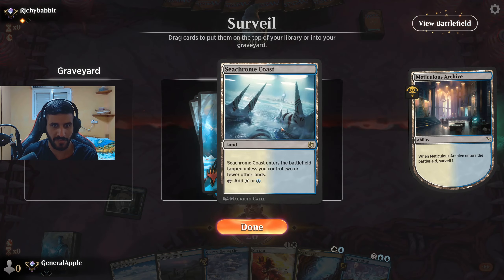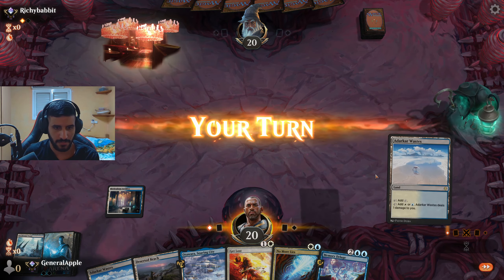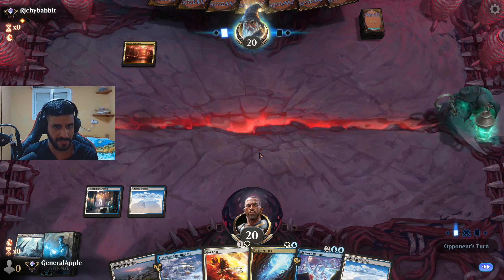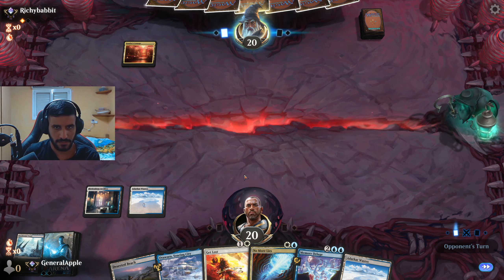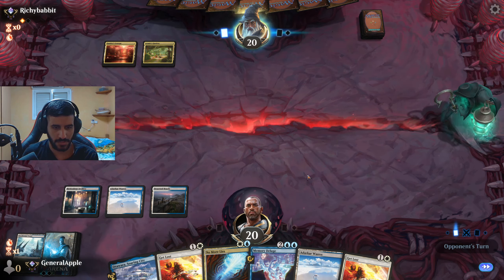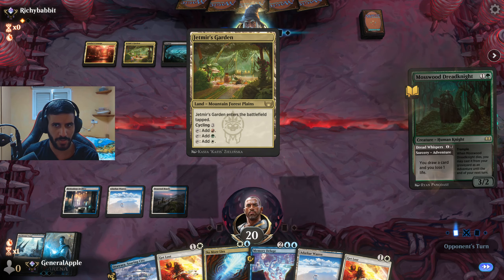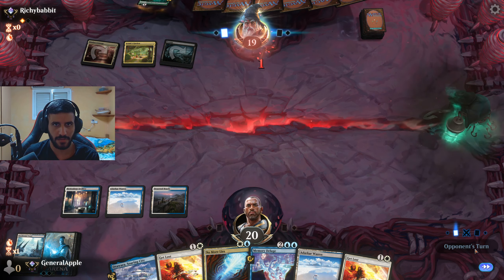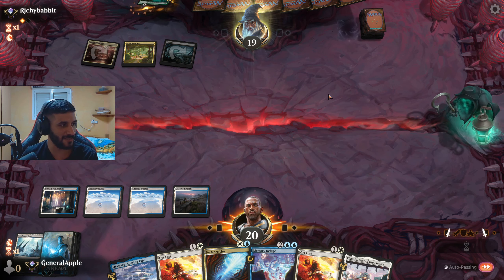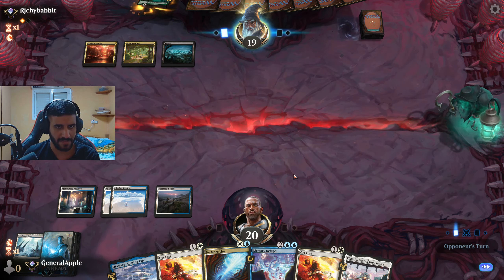Game 2. We surveil and see a land — goes to the graveyard. Okay here comes the Topiary Stomper and a Knight. What? How did he win against me with that? There was a Divine Intervention — what is this deck? He has something at one mana because he didn't instantly pass.